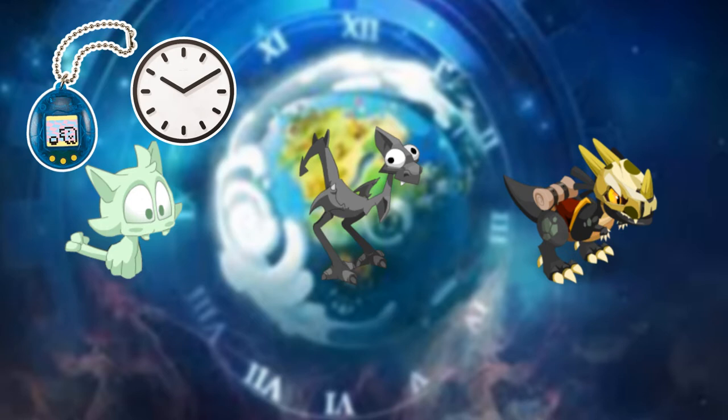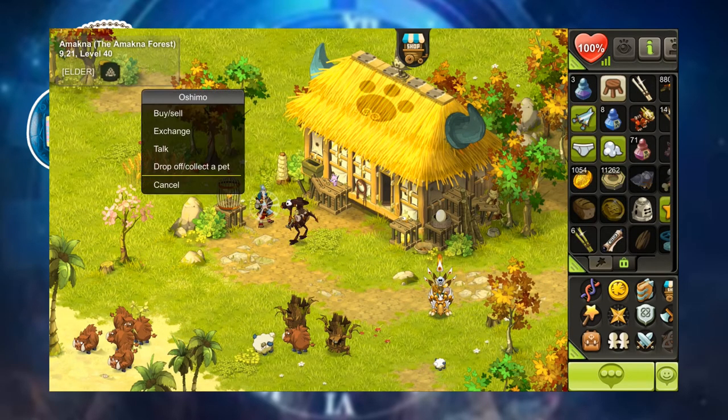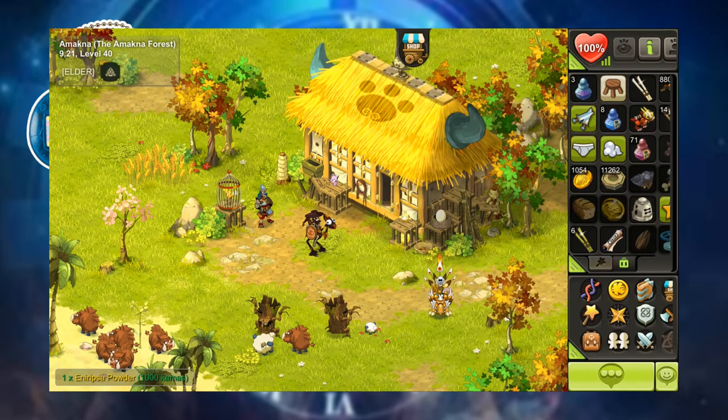All three types of pets will lose HP when you fall in battle, so keep an eye on them and make sure they don't turn into ghosts. At that point you'll have to deal with resurrecting them using resurrection powder, which can be bought from the market. Save yourself some kamas by keeping an eye on their HP — when it starts getting low, head over to [coordinate 9,2,1], talk to the NPC there, and get yourself some anirip powder. Feed it to your pet and their HP will go back up.